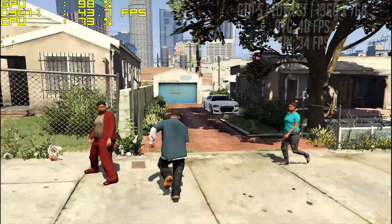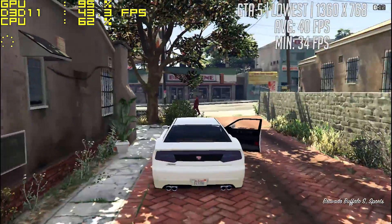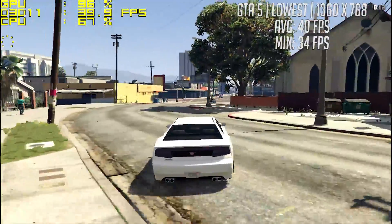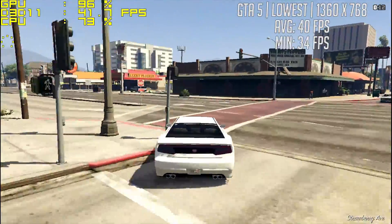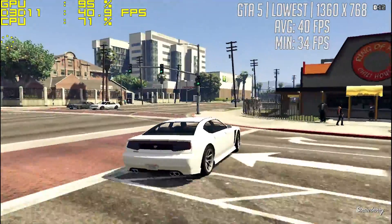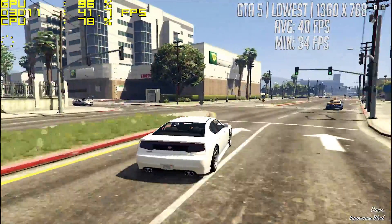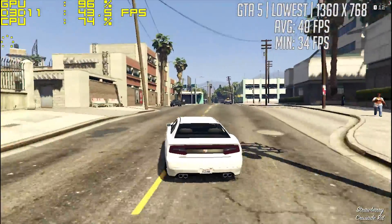Finally it's GTA 5. With DX10 mode and everything turned down as low as it would go, including population density, we averaged 40 FPS and the game didn't stray too far from this regardless of the situation. GTA 5 has always seemed more CPU intensive and you could probably turn the settings up a little and still maintain at least 30 frames per second, but these were what the game defaulted to and they definitely worked best.